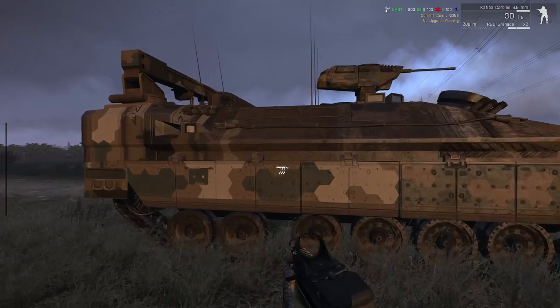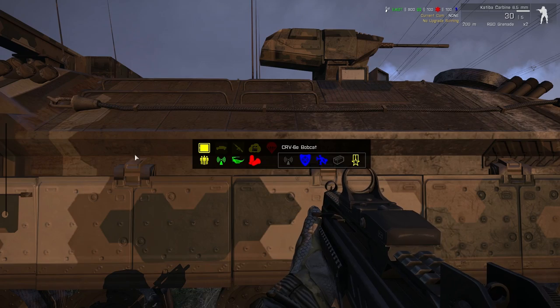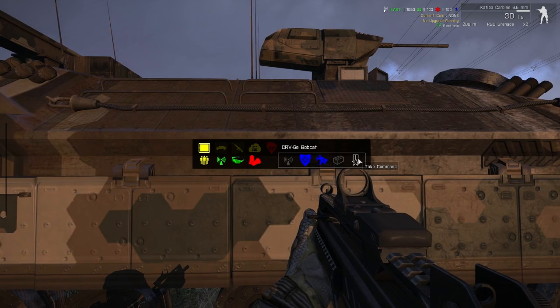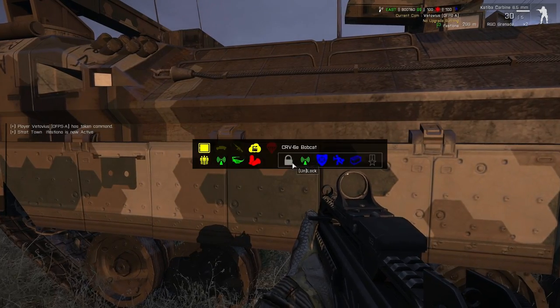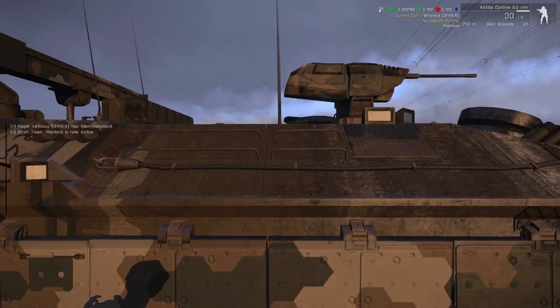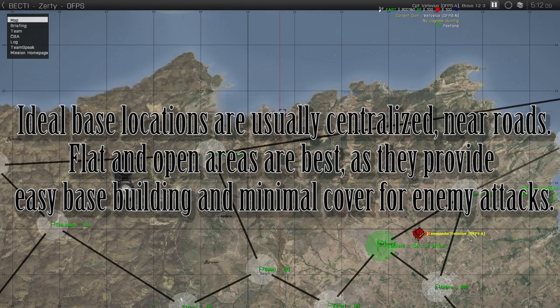The first thing you're going to want to do — you've just started the game and it's decided that you're going to command — you're going to go up here, press your tilde key, take command from the HQ, unlock it, and get in. Not as a gunner; probably driver would be better. Get in and look at your map.